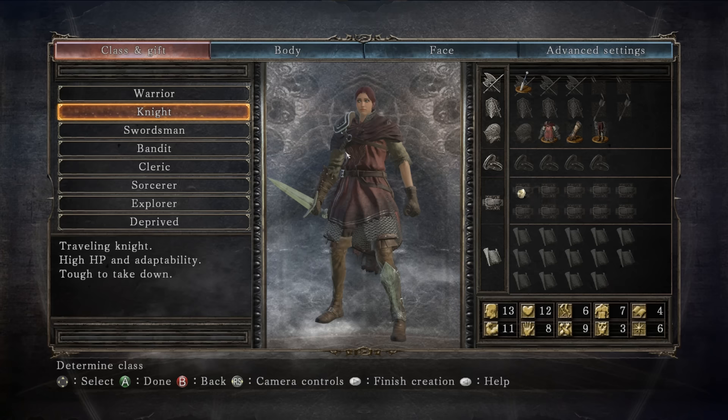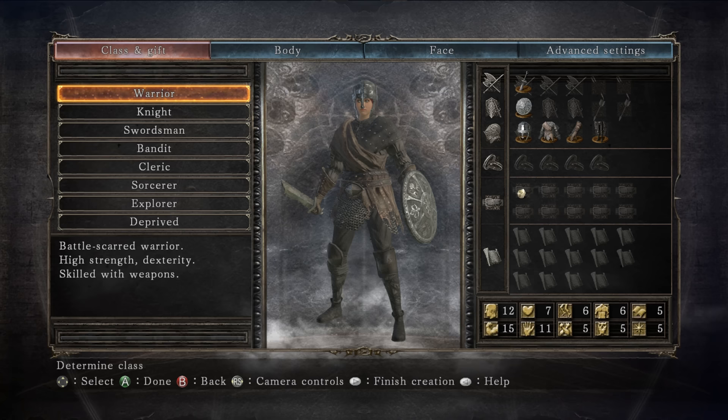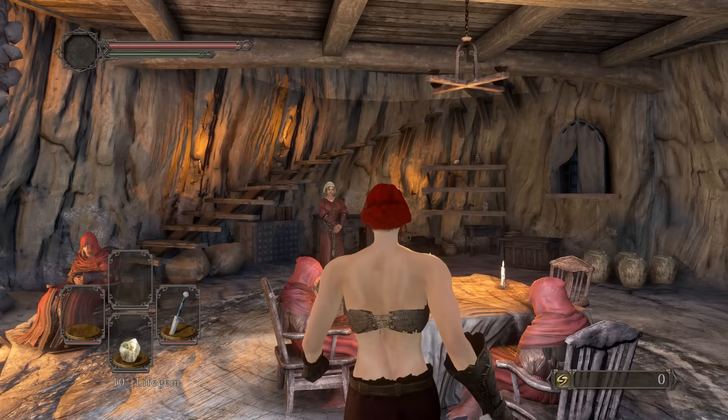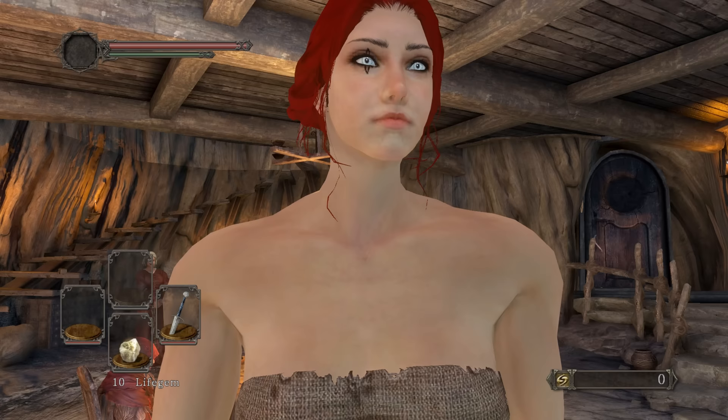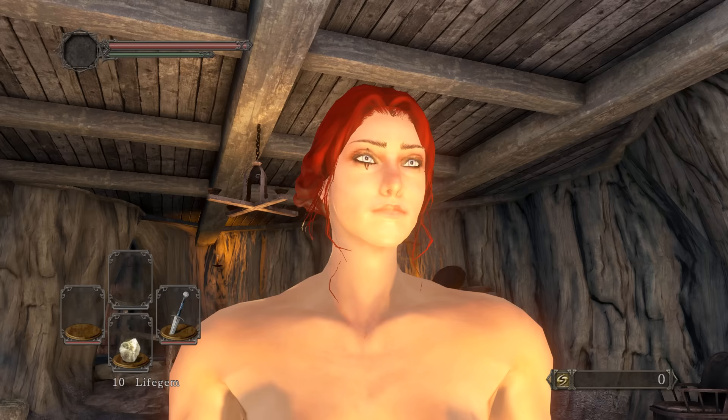The Lost Sinner's Greatsword requires 24 strength and 18 dexterity. I think the best bet would normally be a warrior, but because I want to get a Fragrant Branch of Yore pretty early on for my specific plan, I'm going to start with a Knight. We'll also pick up an Ascetic because I might kill the Lost Sinner again for a second sword. The DS2 lighting engine mod link is in the description.